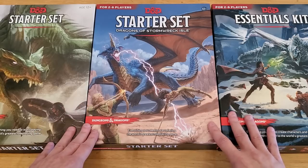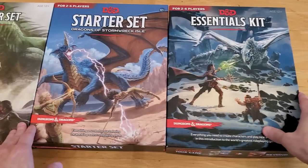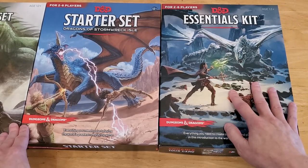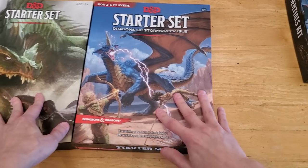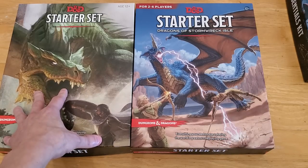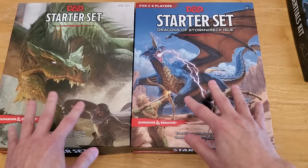Just as a quick statement, I feel like the best value for the money is the Essential Kit, and we'll go into the detail on why I think that. So let me set the Essential Kit aside for the time being, and let's do a comparison between Lost Mine of Phandelver and the new starter set, because I feel like these are directly comparable.